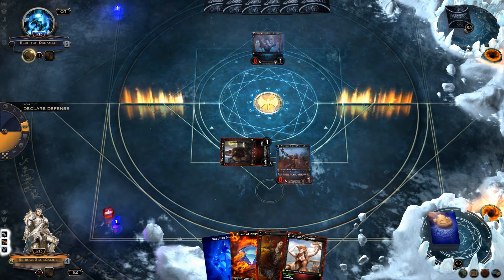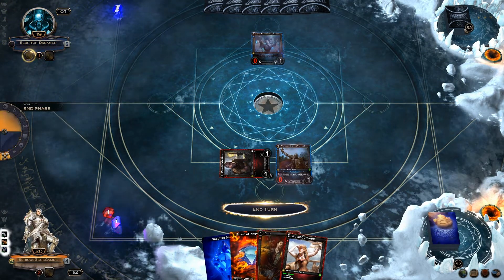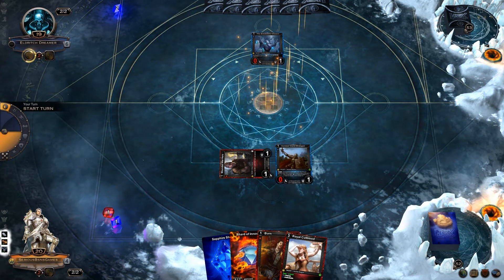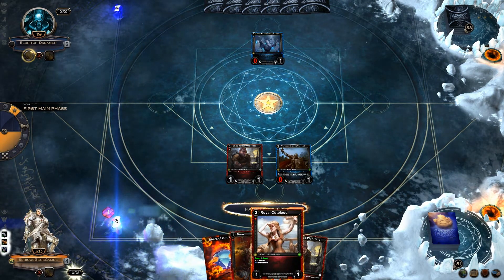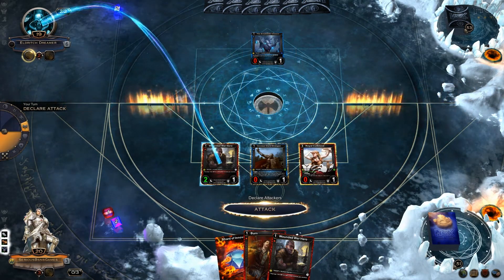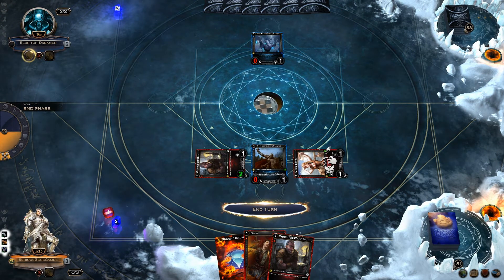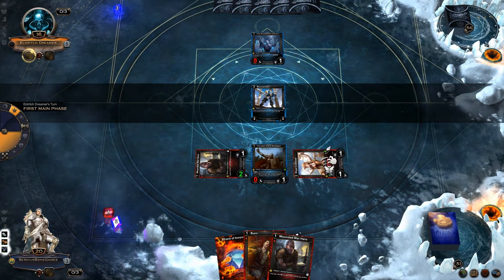Normally you want to make sure that you have a Lord Benjamin in hand. Now I'm going to play Royal Cutblood, because I want to start powering that up. You really need to get a Cutblood out so you can start doing that unblockable damage. The best part about the Cutblood is that it's just straight unblockable — it's not only blockable by troops with the same shard or anything like that.